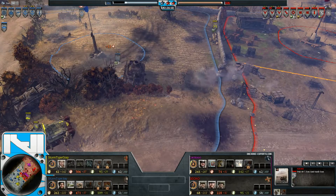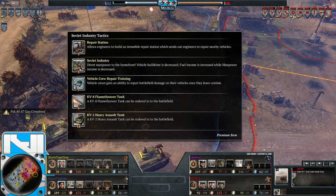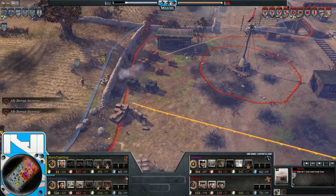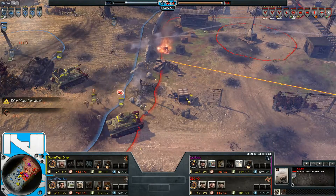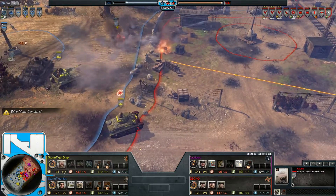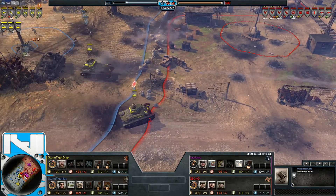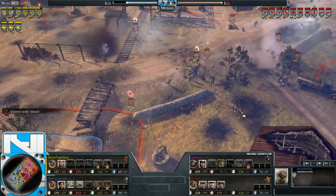The Soviet Industry doctrine is going to boost fuel income quite a lot, but look at the manpower income — it's right down to 141 per minute, and G up doesn't have much infantry on the field. Did he really take advantage of the manpower income he had at the start? Should he have built an extra squad anticipating this manpower loss? Personally, I would say yes. Three conscripts and a machine gun may not be enough to support these vehicles.